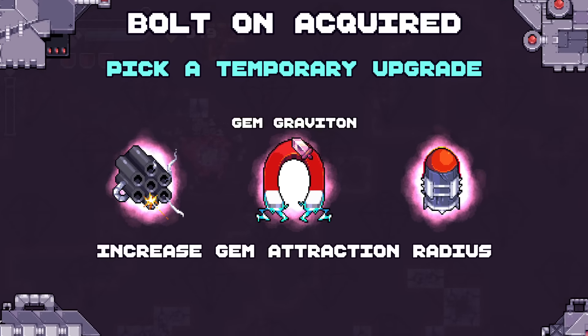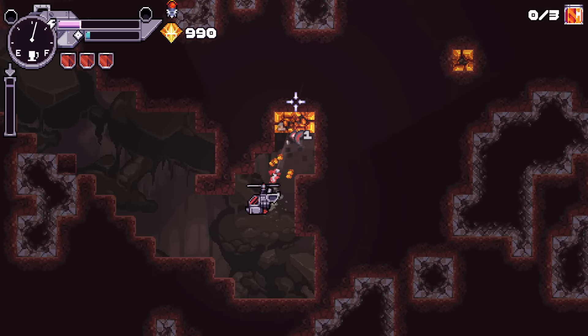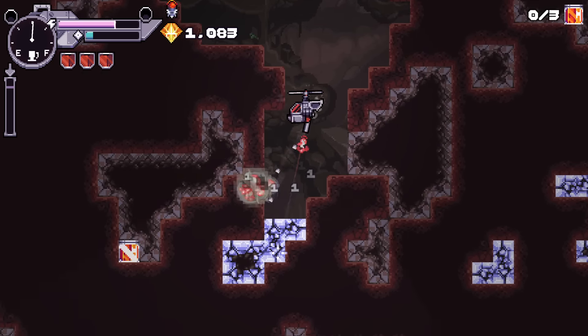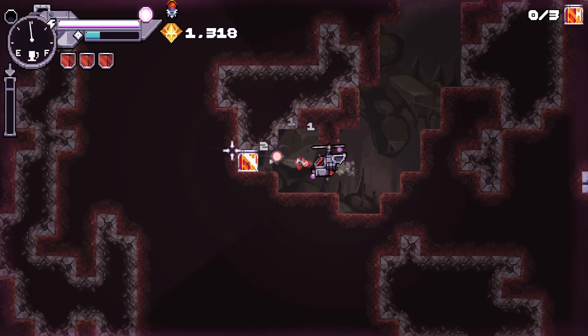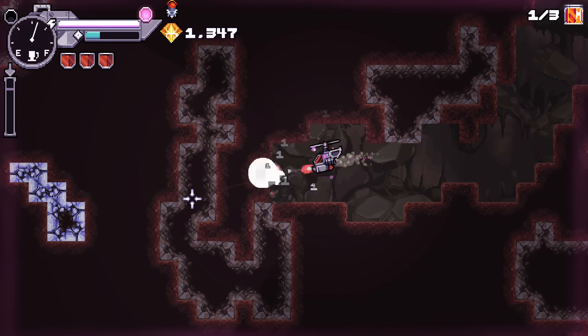Got an upgrade choice: damage or more bullets per second. It doesn't give me specifics, so I don't know fully which... I would guess that would be a fuel thing. It's either a fuel or an HP upgrade. Fuel is hard to tell - it went pretty quick.